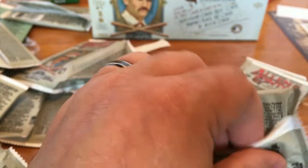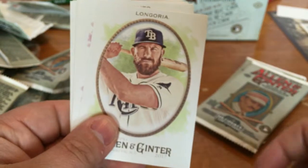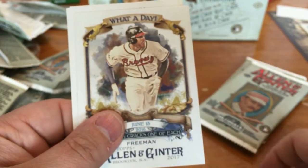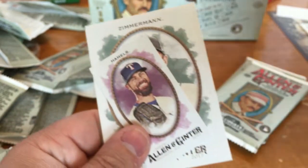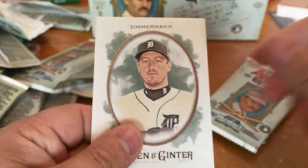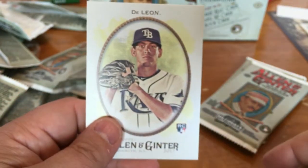Three packs. Mookie Betts, Albert Pujols, Evan Longoria, Lucas Giolito. A What a Day Freddie Freeman. Cole Hamels and Jordan Zimmermann. And a Jose De Leon rookie card.